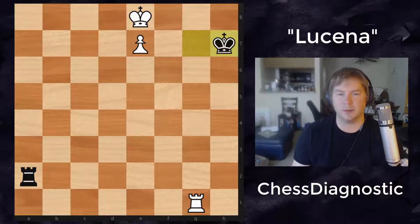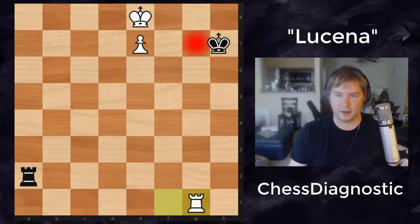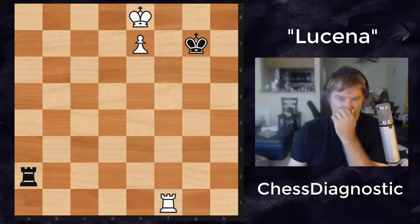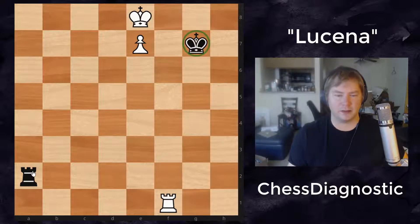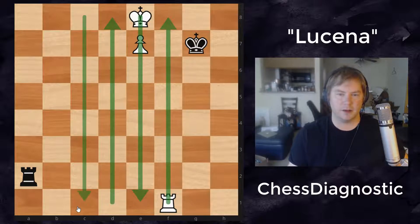Now this is the Lucena position. We're going to cover first white to move and black to move, but first we're going to start with white to move. The initial position is here. Black is down a pawn and white is threatening to queen his pawn — it's almost to the eighth rank. The key strategic issue for white is that the black king is cutting off what's called his short side. When you look at a pawn in the Lucena position, you're going to look at the center or the bishop files. If the pawn is here, the short side would be over here.